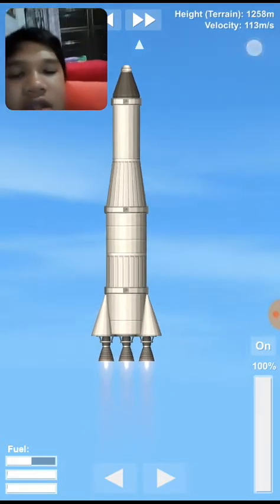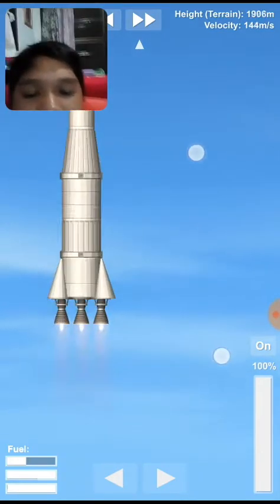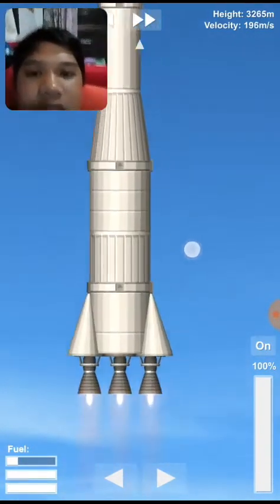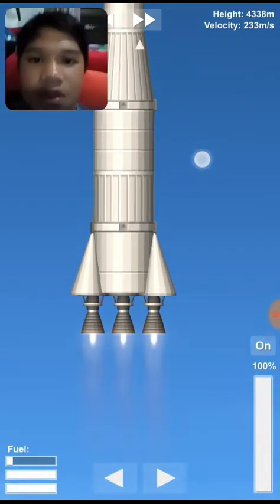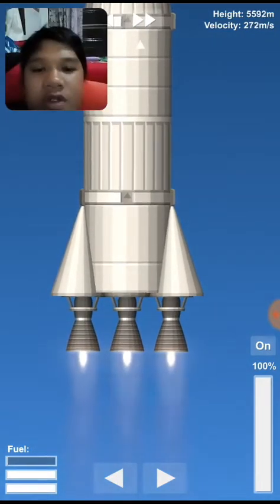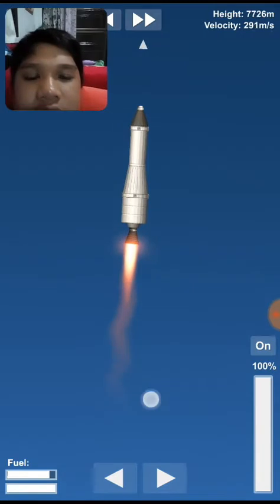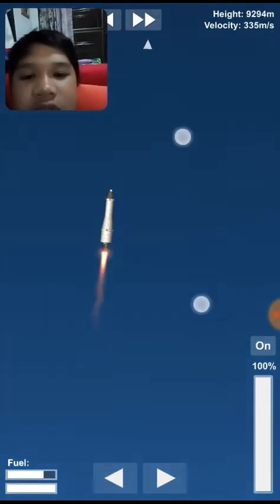You can see the velocity is getting faster — we're leaving the planet! I'm running out of fuel really fast right now. I've actually built this a lot of times and it can get really awesome. You can see guys, this is the third stage — the first stage just went off and we're going on the second stage right now.